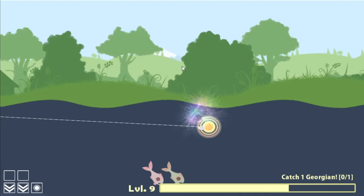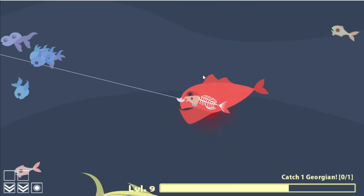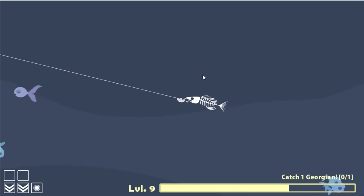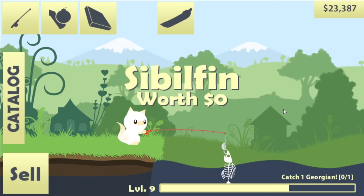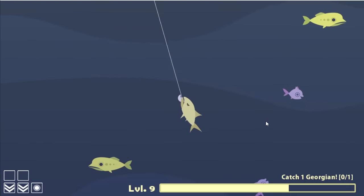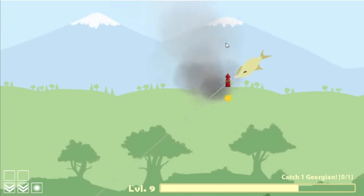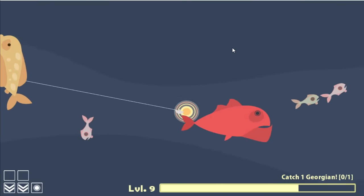This is the last of the kingfish and we're gonna send him out to get eaten by something even bigger. Gonna rocket another piece of big bait way out to hopefully find something new. That was a sibbilfin — probably very valuable. I think I can use it as bait still. Not very much though because we're catching one of these morons. Still $800, but we're gonna attach a rocket and turn him into big value.